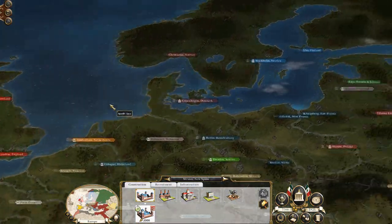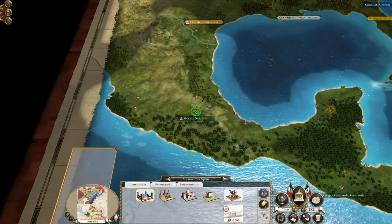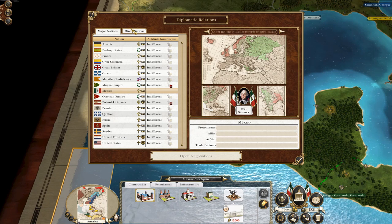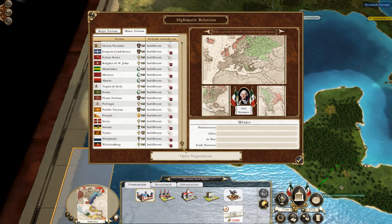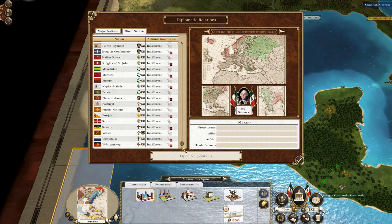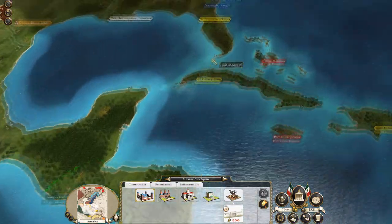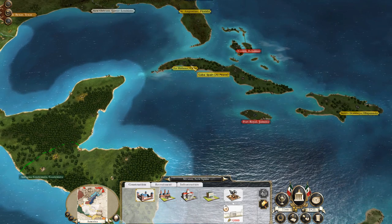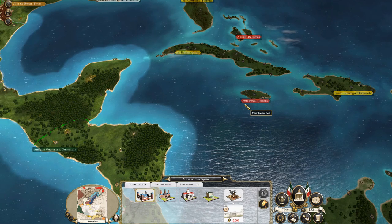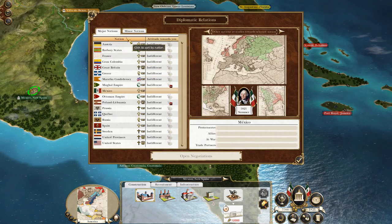The big difference for Mexico at the start is that because this is not normally a playable nation, nobody hates us. There is absolutely no positive or negative ill feeling, so right from the off we can choose who our allies will be in the longer term. We're probably not going to want to trade with Spain because we don't want Spain to be strong. Spain will likely be our biggest short-term enemy as we want to expand in the Caribbean, and I'm probably going to want Britain on my side.